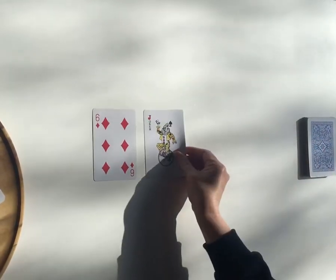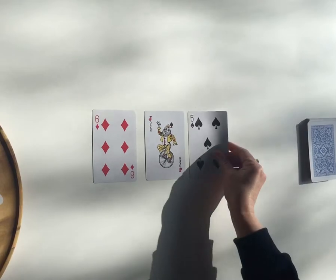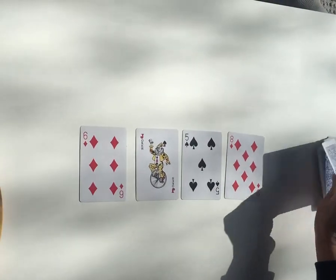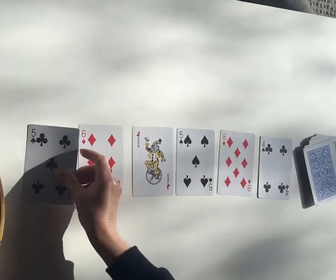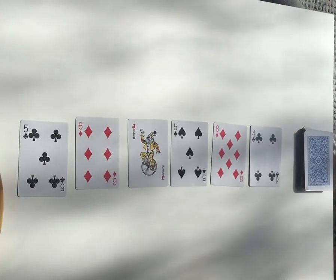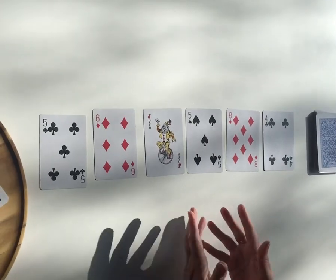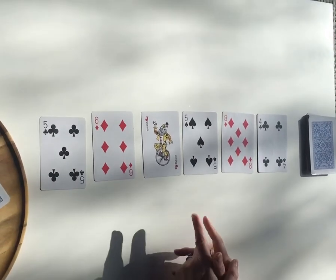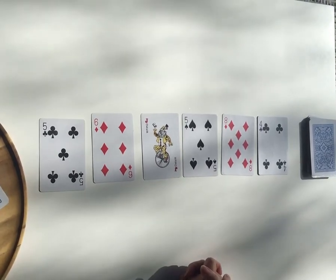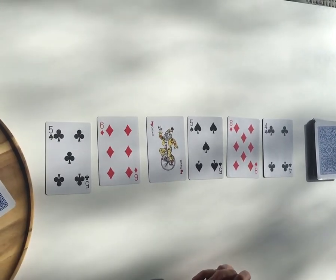Once you've got your stack of cards, lay out — turn over and lay out — six cards in a row. Then you take it in turns to make ten with the cards that are in front of you. We've left the Jokers in as a free card; you can decide for that to be any number you like.